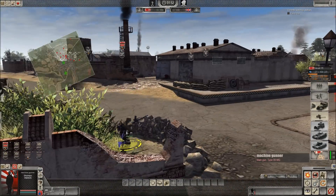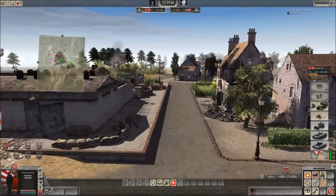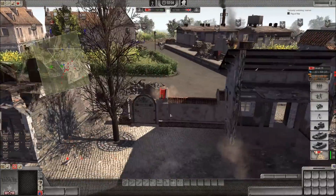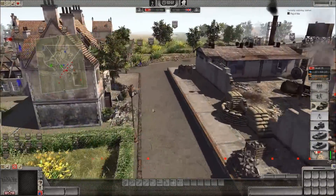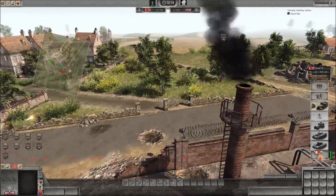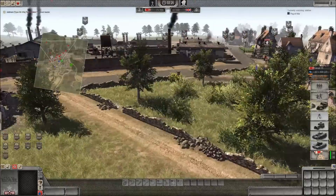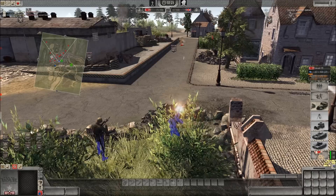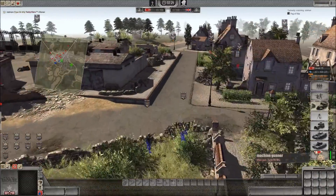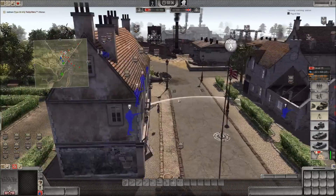Here's my machine gunner. He's duking it out with two guys right now — one is a rifleman who stands no chance against the machine gunner, and the other is another rifleman. I've got an SMG guy ready to support. As he swings across towards the middle, he will take fire from my machine gunner, who has a nice line of sight down this street.